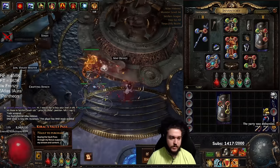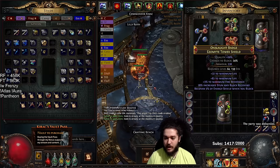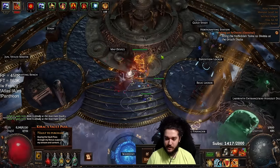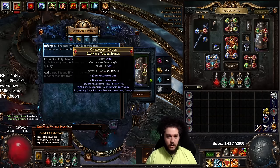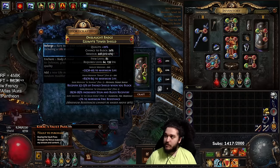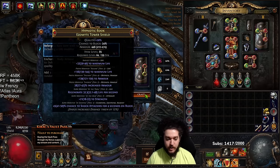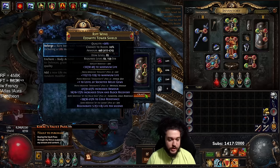Now that we have our shield, it doesn't really matter if you quality now or later — I'm just going to quality now. If you prefer, you could try searching for a shield with life recovery on block. I'm just going to be making one because I play a lot of SSF anyway. So now I'm going to do reforge life here until I hit a recovery mod on the suffix. All I'm doing is looking where it says suffix and seeing if it says life recovery on block. The average is about 6,000, so let's get to clicking.